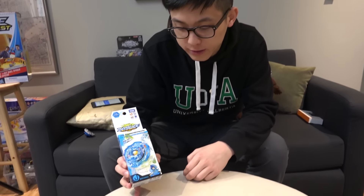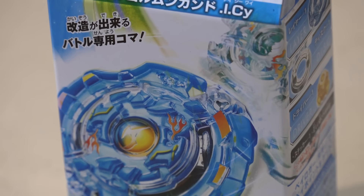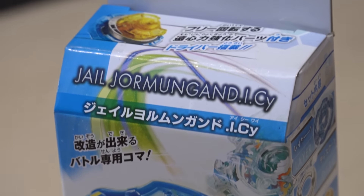We've got another booster unboxing for you guys today. This is a new character. So this time we're unboxing Jael Jormingen. It's a Serpent Beyblade, a Stamina type.